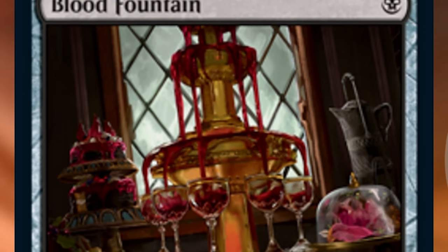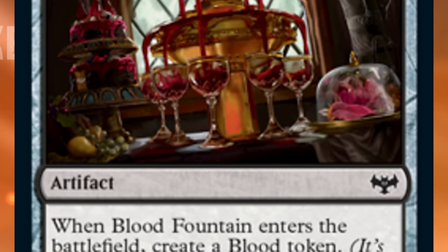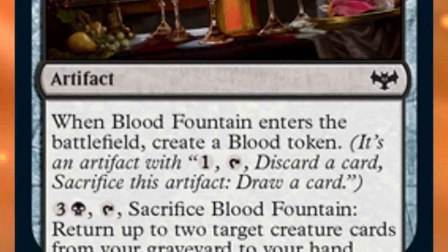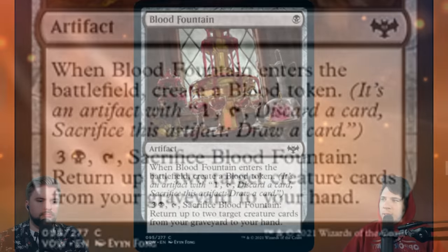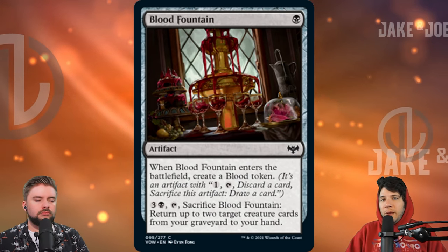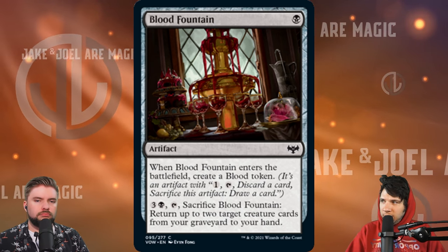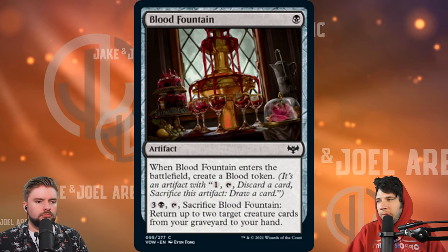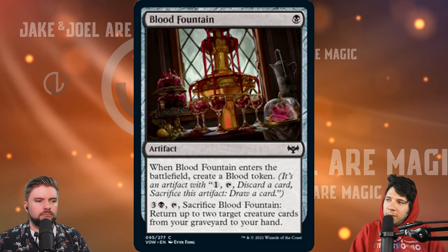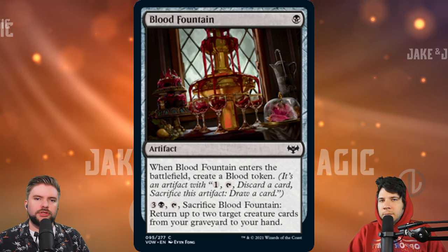Next we have Blood Fountain, and this is one I wanted to include at the common level. For one black, it enables through a blood token — you can pay one to discard a card you don't want in your hand. In a graveyard-matters deck, this is where the card is really going to thrive. Later on, unlike on an ETB, you can just pay one black and three other to get two creature cards back to your hand. I really like the cheap converted mana cost on the front end, that blood token allowing us to loot, and then late game having some versatility to get value back from the yard. This card is an exceptional common, and as we talked about in this video, artifacts and enchantments are difficult to deal with, so I like the versatility here.